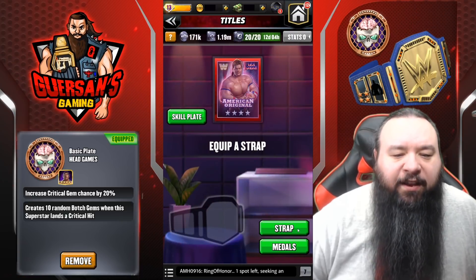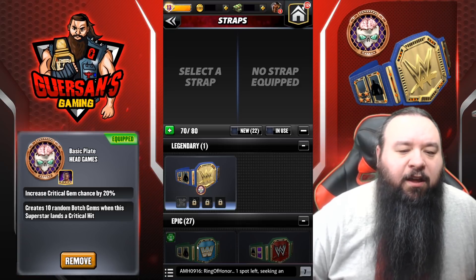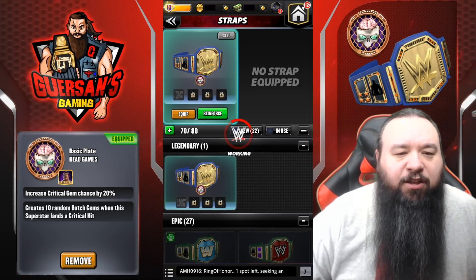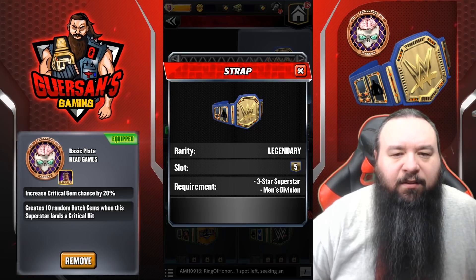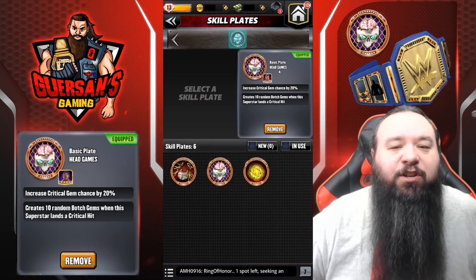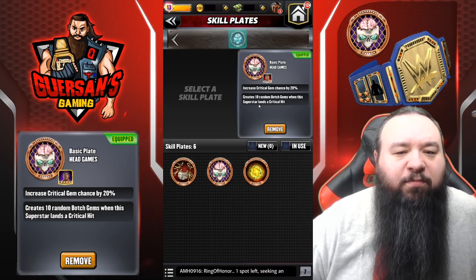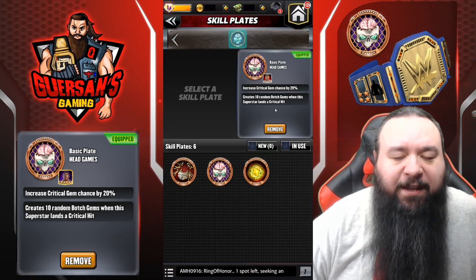What are those? Well, we're going to equip one on Luger right now. Legendary straps - as you see they're blue instead of the green like the epic ones. They have five slots: four for the medals and one for the new skill plates. We're going to equip this one. You unlock the skill plate just like you would a medal slot by reinforcing it. The skill plate I got right now is called Head Games - it increases critical gem chance by 20 percent and creates 10 random botch gems when this superstar lands a critical hit.